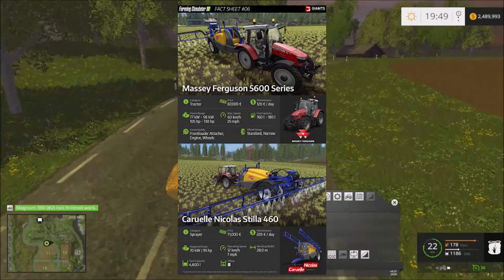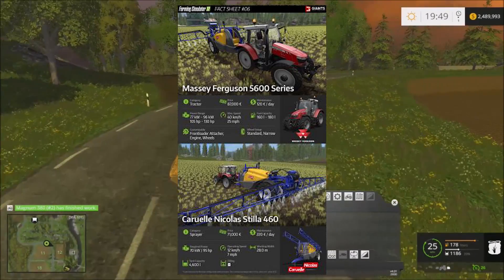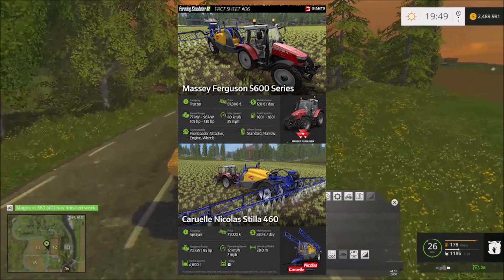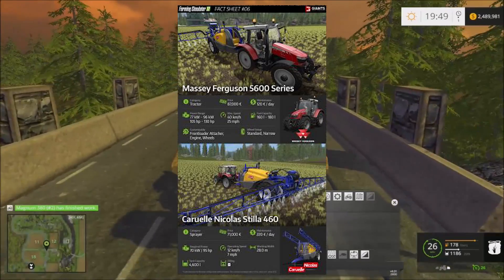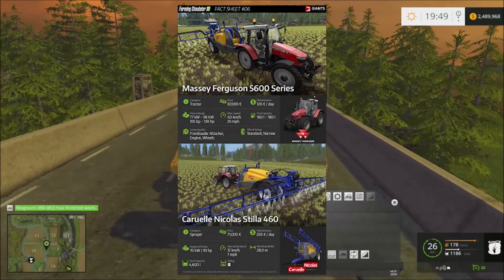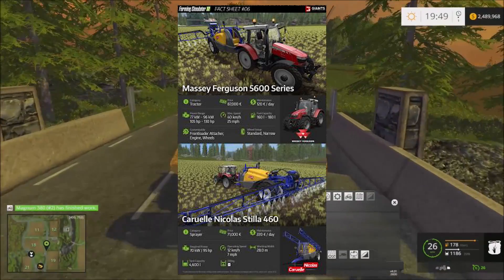Also featured in this fact sheet is a Kuhn Nicolaas Stellar 460 — it is a sprayer priced at 71,000 euros. It has a maintenance cost of 220 per day and requires 95 horsepower to operate. The operating speed on this is going to be 7 miles an hour or 12 kilometers an hour.